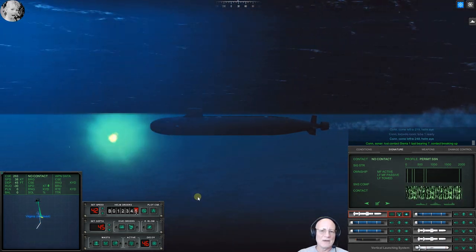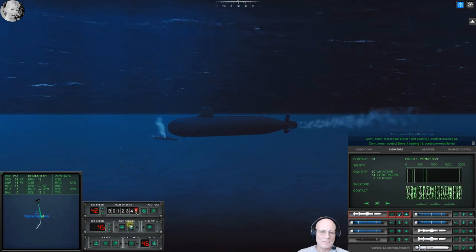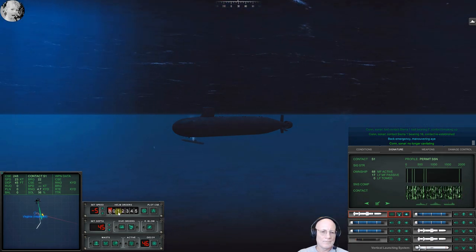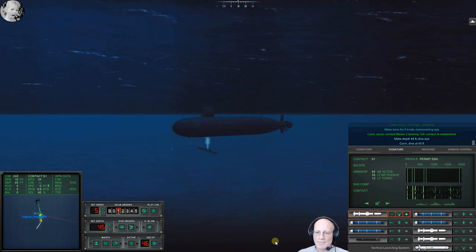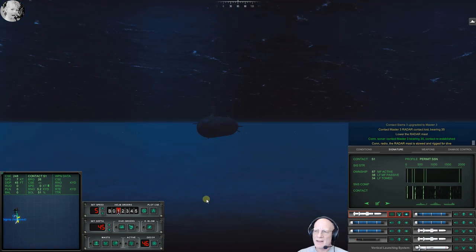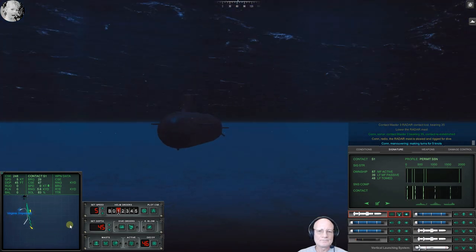We got lucky there. Sierra One, last bearing zero zero seven, contact breaking up. Back emergency. Con sonar no longer cavitating. Make turns for five knots, maneuvering aye. Raise the radar mast. Lower the radar mast. Con sonar regained contact on master three, bearing zero three five. We just blew another weapon on a knot target. Con maneuvering making turns for five knots.